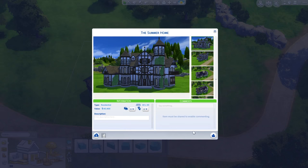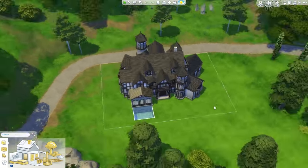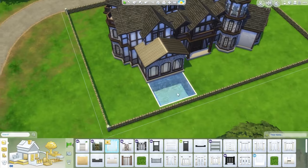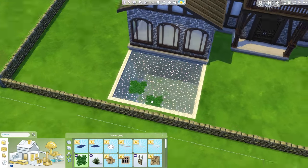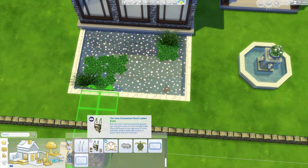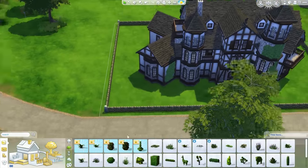There's no 50 by 50 lots in Windenburg. I quickly discovered there's only a 64 by 64 lot — that's the only one bigger than 40 by 30. A 50 by 50 would be ideal for this house. If you want to place it in the normal worlds that came with the Sims 4 base game, it would probably work perfectly on a 50 by 50 lot. It works well on a 40 by 32, but I felt a 64 by 64 was a little big for this house — you could totally do it, but I just didn't think it looked that great.